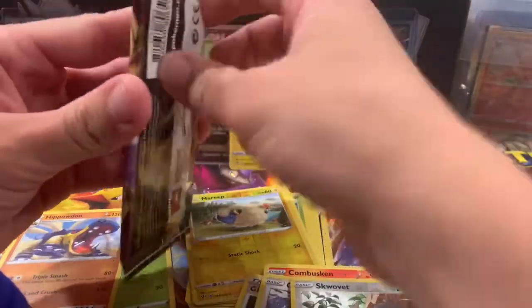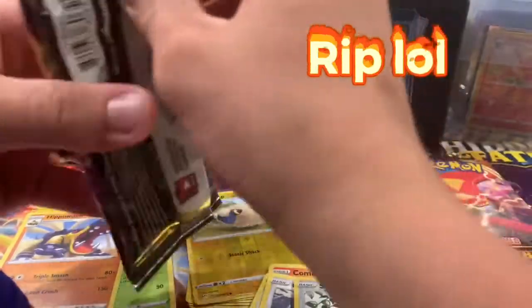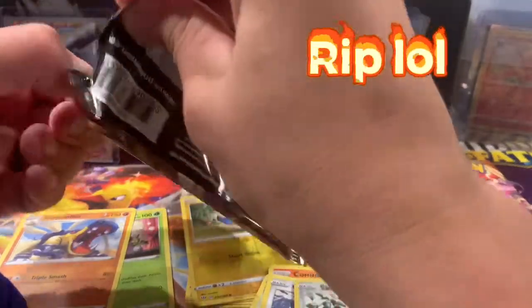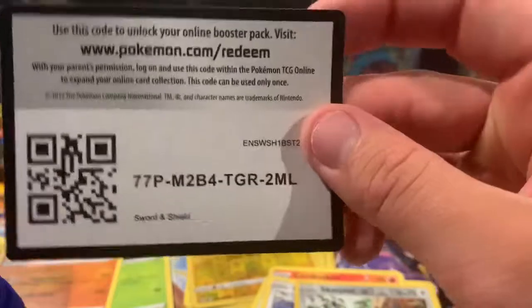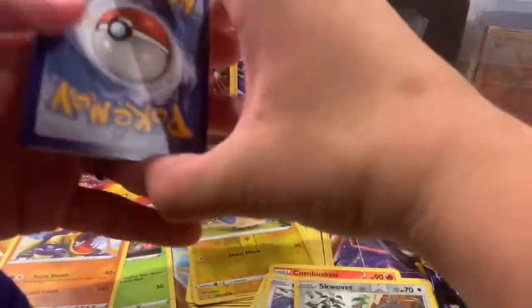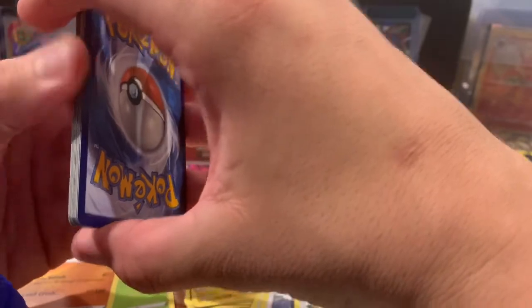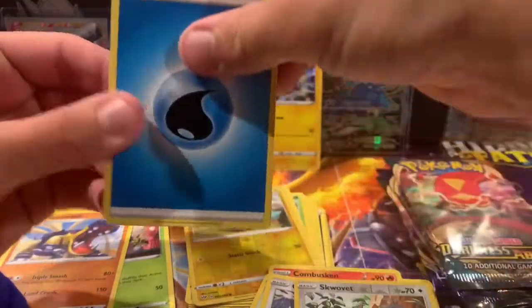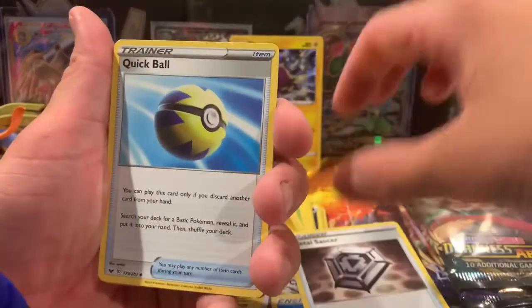Can't get this pack open — wow, they used that extra strength glue, triple-glued it for me. They're like, 'Nah, we're not gonna let him open up these packs anymore.' I'm like, 'No way, I'm gonna open them — can't stop me.' And you got it open, so exactly! Guessing the energy: fire. Water. Darn, not doing so hot on the Guess the Energy game. We got the Metal Sorcerer, Quick Ball.